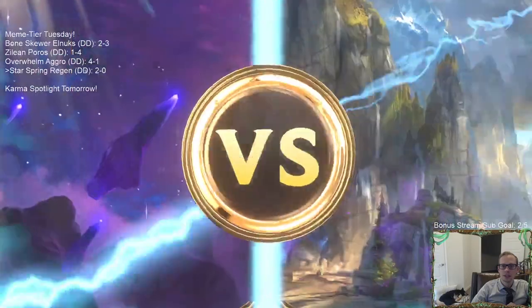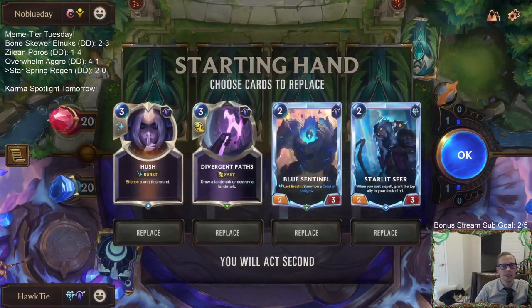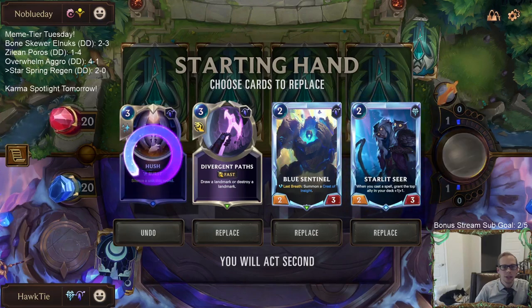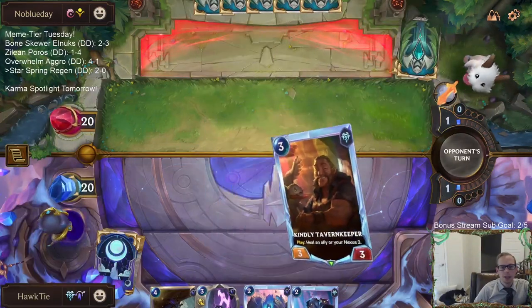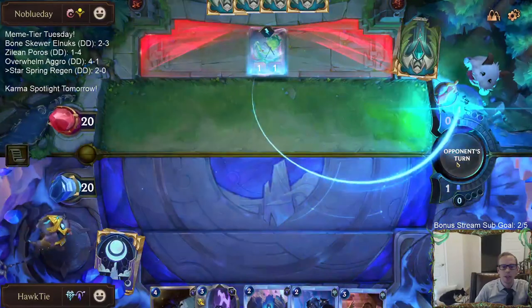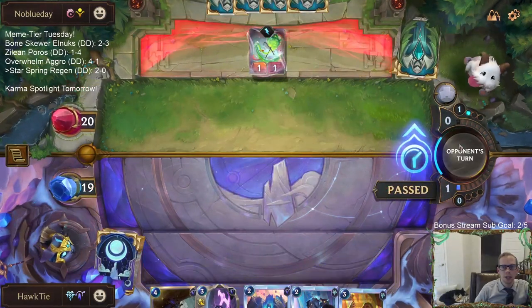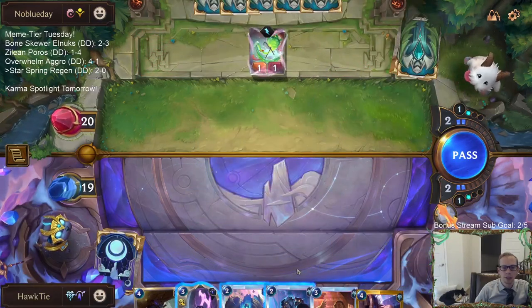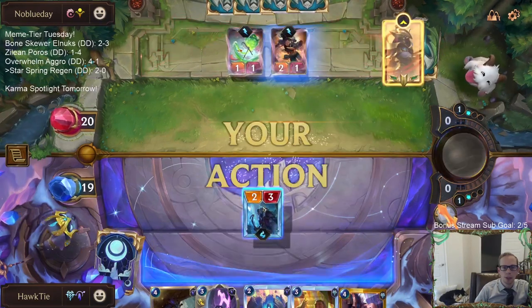Game three - they're like 'alright we're gonna play Azir,' but that's not cool enough, so let's play Renekton and Zed, and then they're just playing both. Hush, you're gone. Divergent Paths is okay in this matchup - we can either go find our Star Spring, or it can also destroy the Emperor's Dais if that card is really bothering us, which it will be.